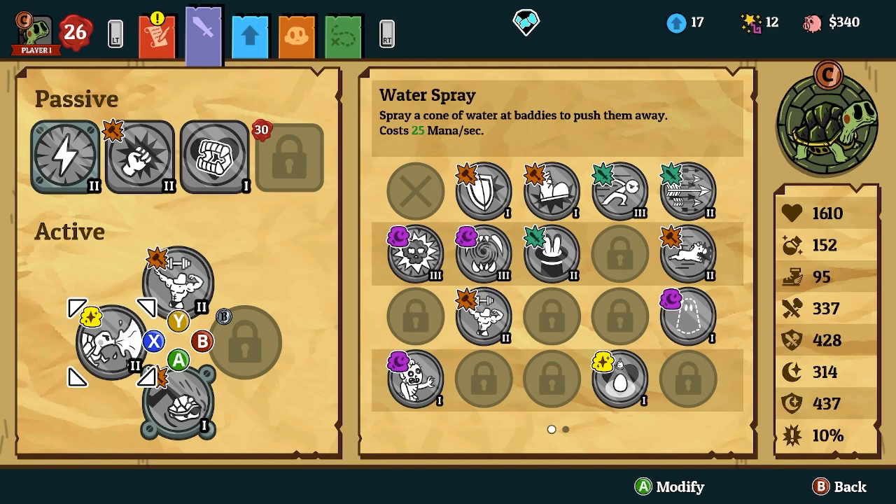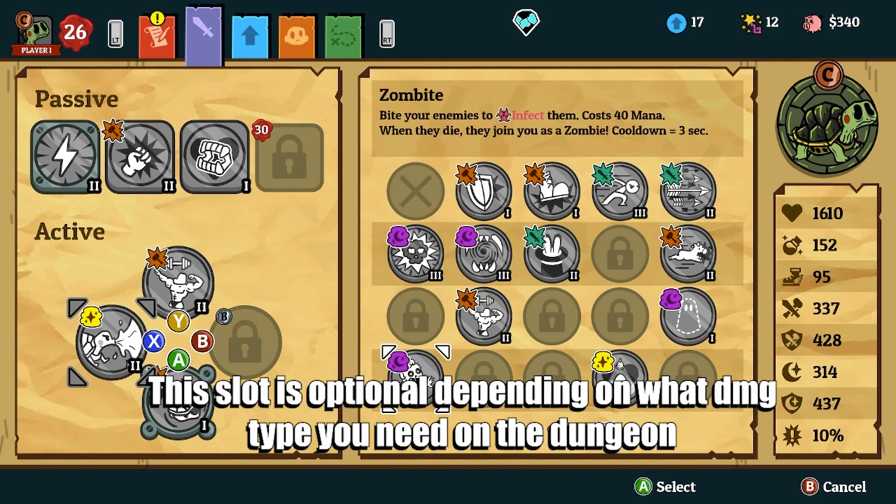For abilities, Water Spray is really, really optional. When I was playing this build, I didn't really need it. I instead ran Zombyte. Zombyte is good because you're going to be clearing so many mobs — you take one bite, then you go into the middle of a mob pack and just start spitting away.